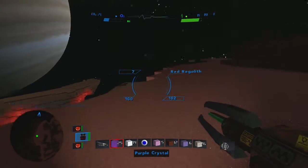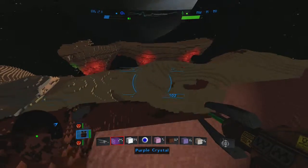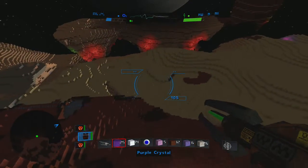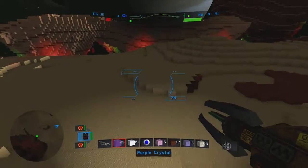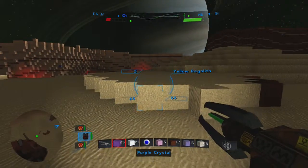I'm going to fly back — we came from over there, so let's just fly back. A little low on oxygen but we'll fill her up real quick. Oh, that's yellow regolith!